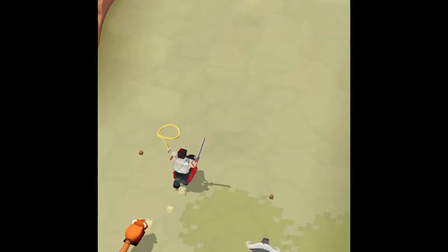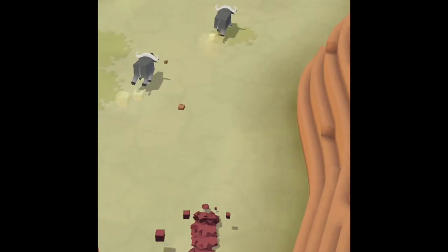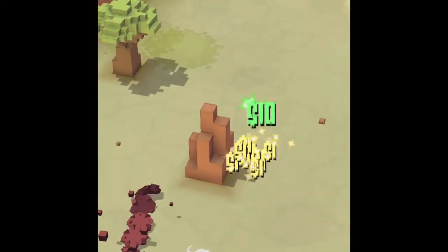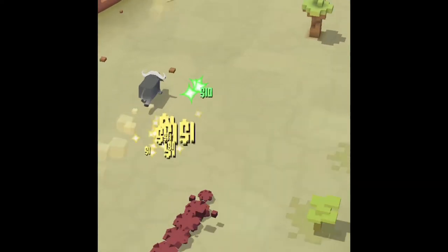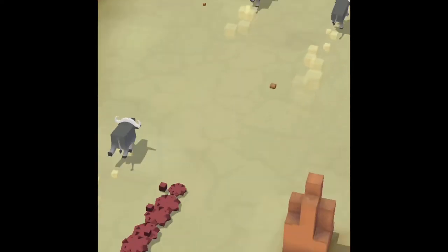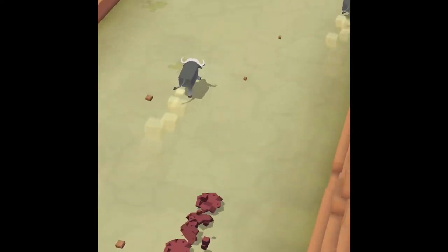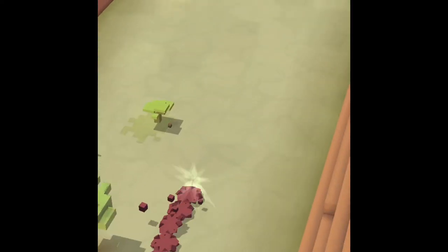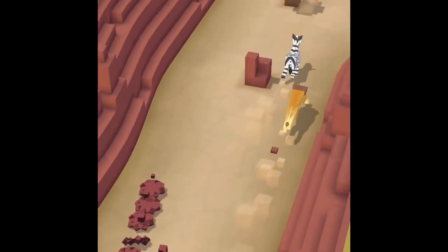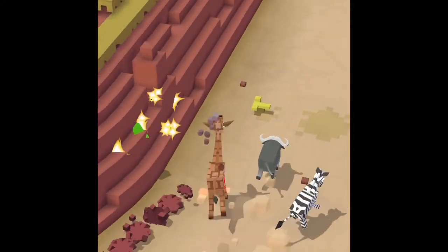All right, here goes attempt number two. My baby red panda is about as big as this wombat — a wombat is one of the smallest animals in Stampede. Oh, that's like tiny. Going to keep dodging. This is getting a little easy.